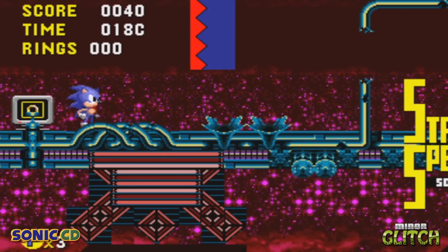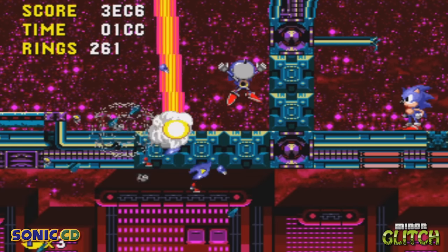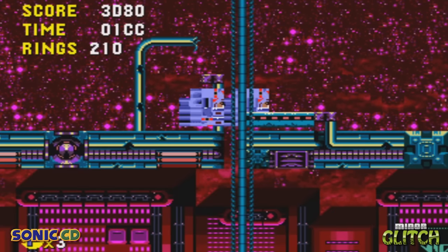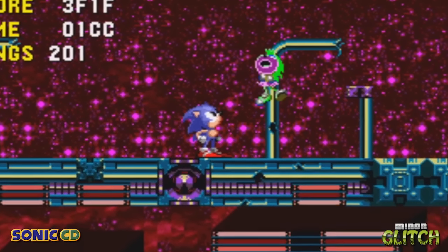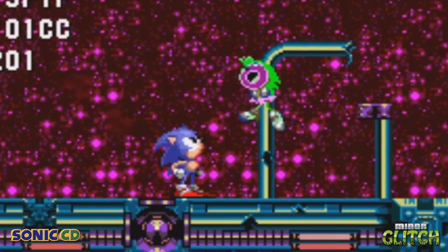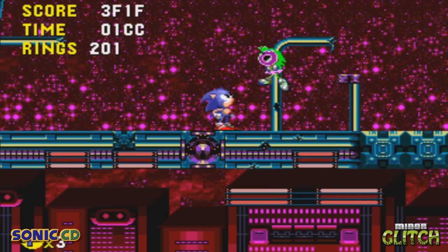With Debug Mode active in Zone 3 of Stardust Speedway, beat Metal Sonic, and then when you see Amy, turn Sonic into any sprite and then move to the far left of the screen until it shifts. Now go back to where Amy was. Who is this mysterious green hedgehog girl with her purple mouth? She kinda looks like a blackcurrant. Could she be the one for Sonic? Nope, it's just Amy again — it's the same glitch as the last one.